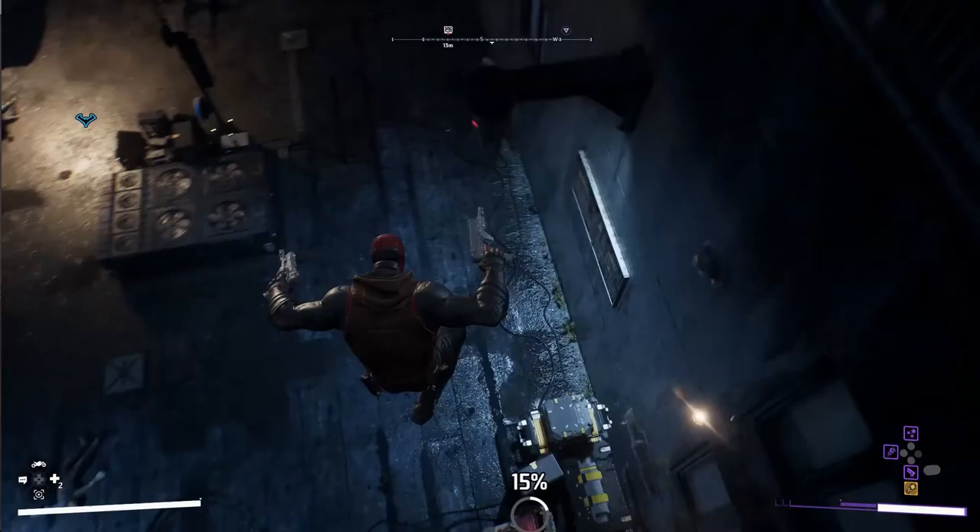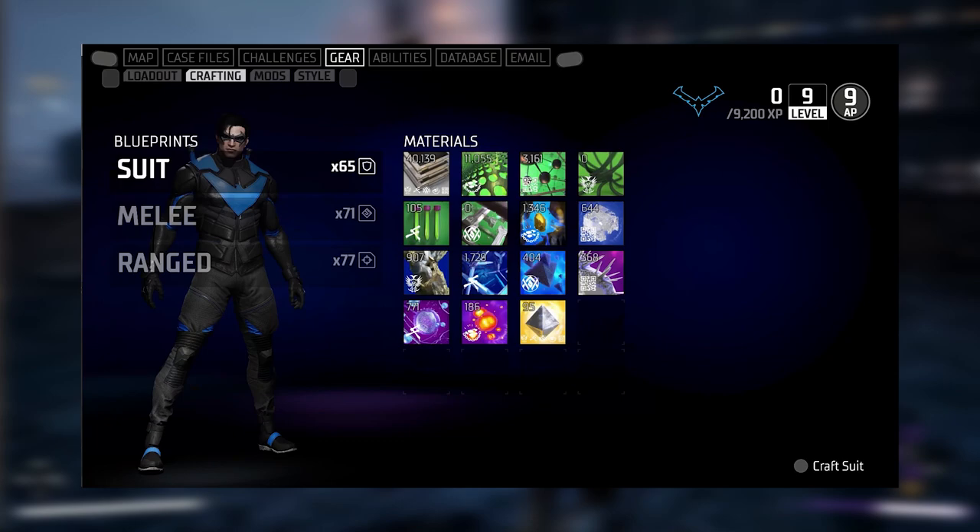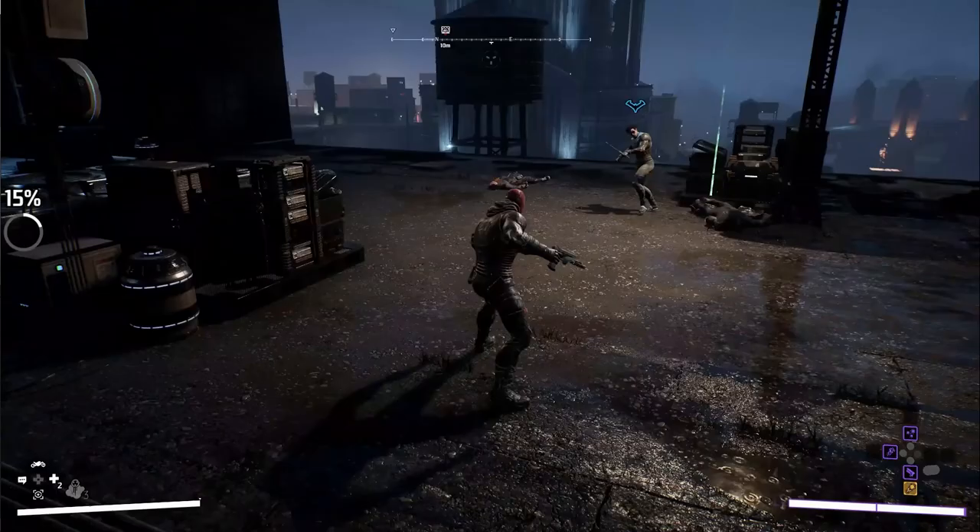Finally on the gear front, we have Crafting Materials. These materials will allow you to craft gear when you're back at the workbench, and we see that some material types are specific to one enemy faction, like the Court of Owls or the Regulators gang, while other types can be earned across all enemies.